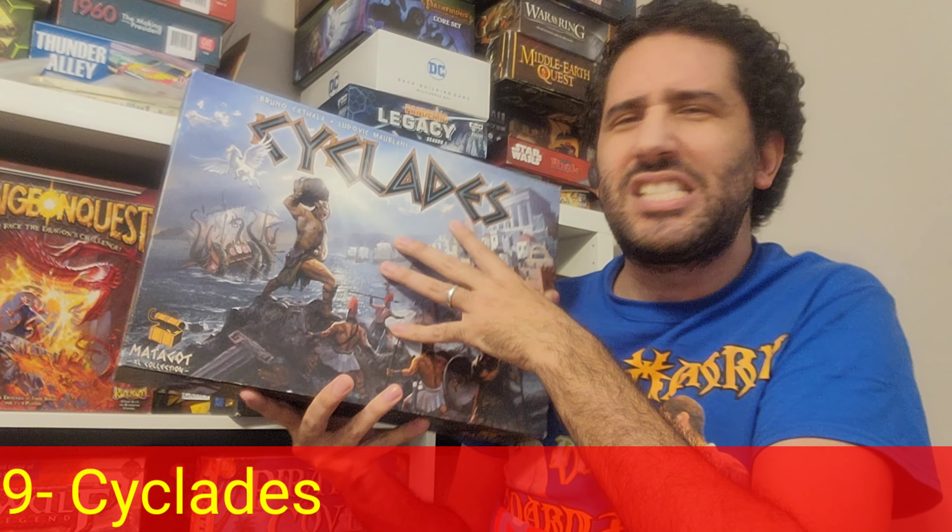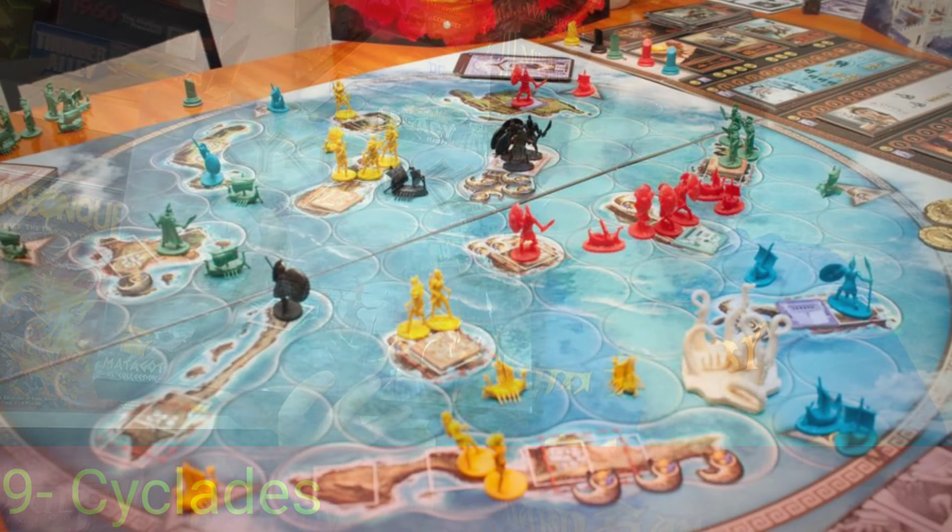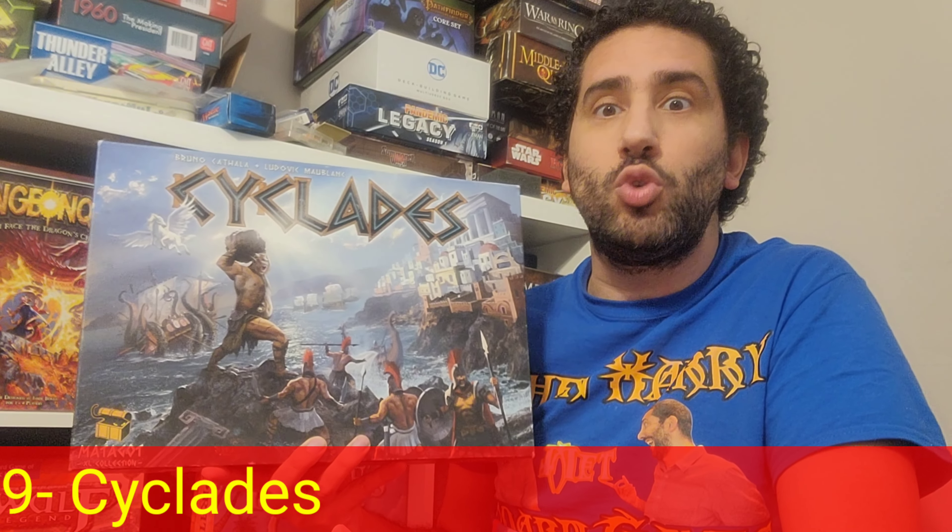Kiklades is a Greek-themed civilization, area-of-majority/area-control war-type game with a lot of Euro mechanisms. You're basically partaking in a draft or auction at the beginning of each turn — not only for turn order, but also for the particular gods from the Greek pantheon whose favor you're vying for. Each round you want to win a particular god's favor because that god allows you to take particular actions you want to take right then and there.